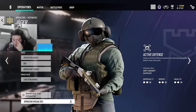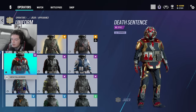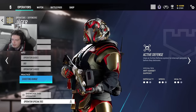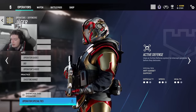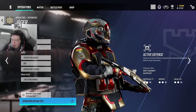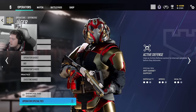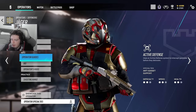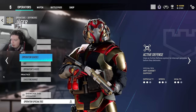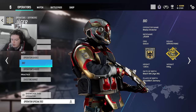Jäger — I have one of the most expensive skins in Siege right now: a headgear you got for backing the final tier of the R6 board game, currently worth around 50,000 R6 credits on the marketplace. I'm considering selling it. It's really rare — that was the only way to get it and now the marketplace is the only source. I personally don't even run it.